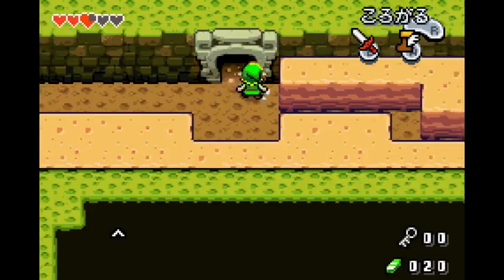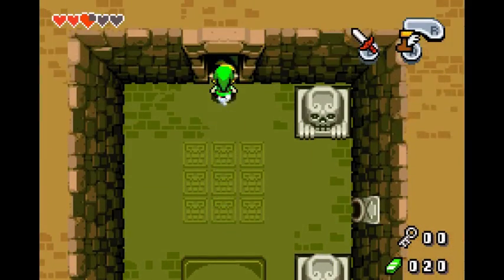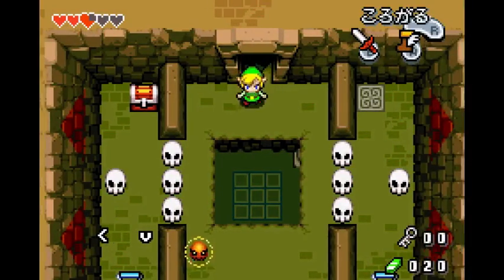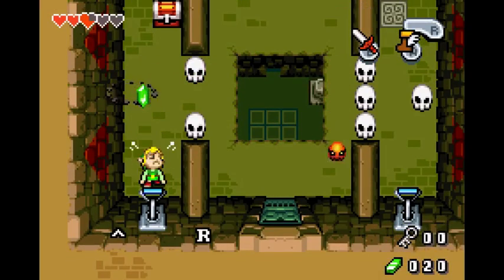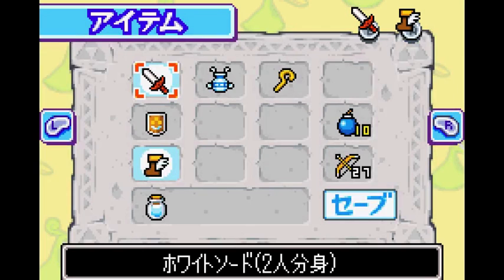One, two, three, go up here — Ezlo trigger. What you're going to want to do here is hold down-right and then roll past the zappy thing. Kill this guy with the skull. For skull children — the skeletons — if you throw something at them, they die in one hit. So keep that in mind: pots, skulls, bombs, whatever.